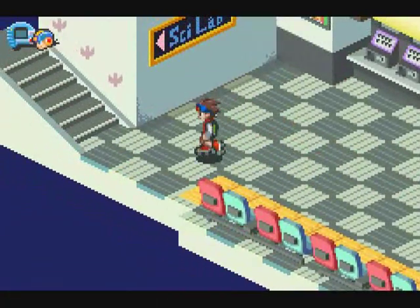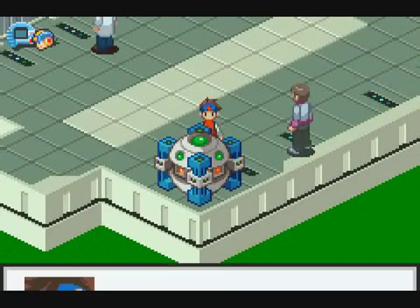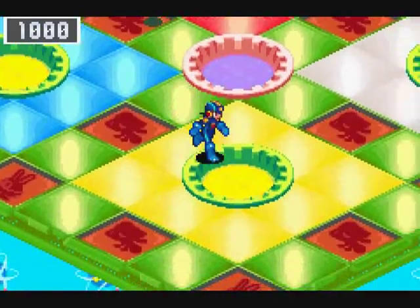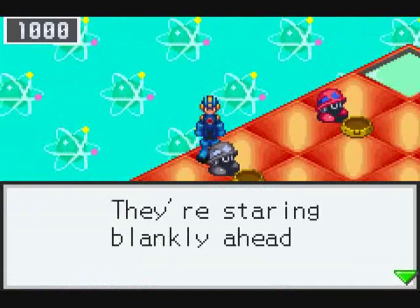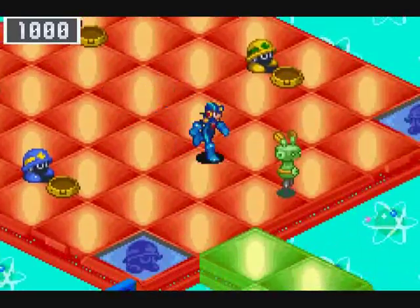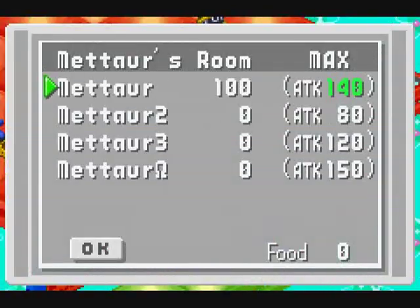Unfortunately, a lot of the program advances I still have to do involve Mega Class chips, so even though I performed that particular advance, there's nothing I can really replace it with. There are four viruses in here, staring blankly ahead. As I was saying, by talking to the program in charge you can redistribute the bug frags however you want.